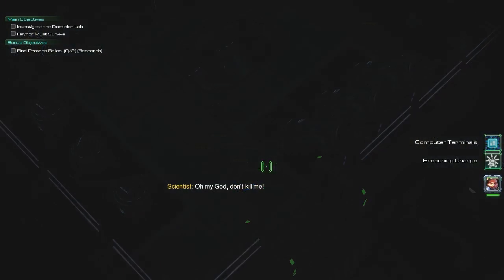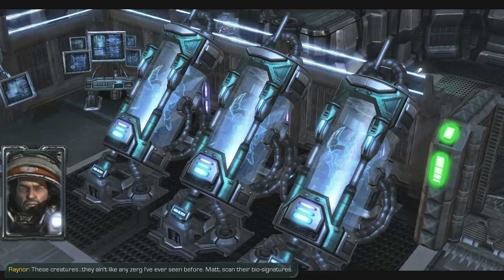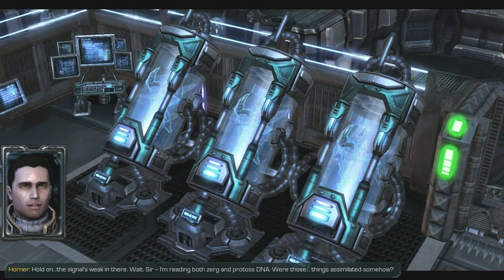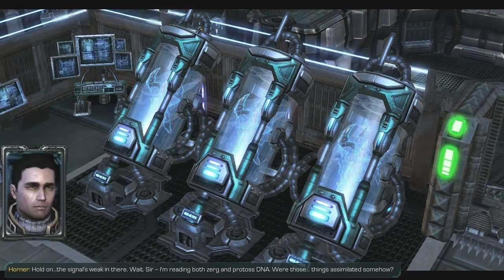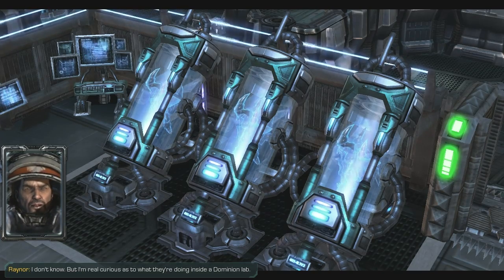These creatures — they ain't like any Zerg I've ever seen before. Nat, scan their biosignatures. The signal's weak in there. Wait — sir, I'm reading both Zerg and Protoss DNA. Were those things assimilated somehow? I don't know. I'm real curious as to what they're doing inside of Dominion Lab.